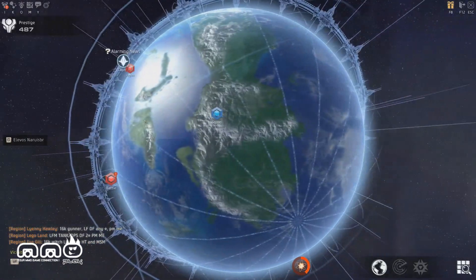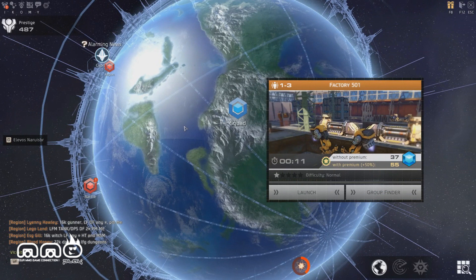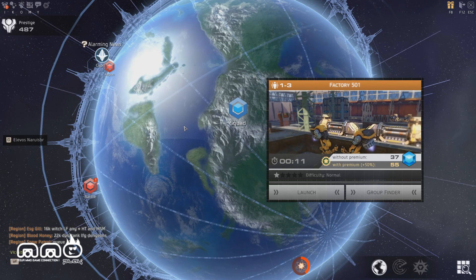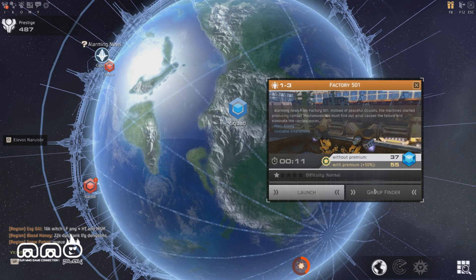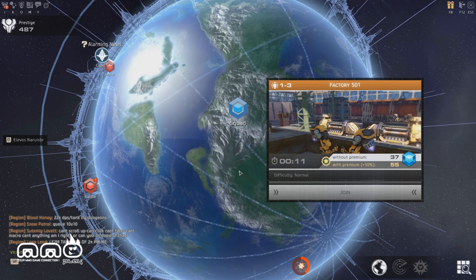We're going to go ahead and jump right into a squad mission, which is kind of like a multiplayer dungeon area, to test the combat and see if there's any bugs. They did fix some bugs, and we may see some of the ascended versions of the classes. We'll jump into the group finder and hopefully find a good group.